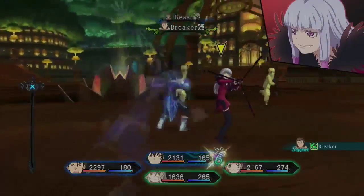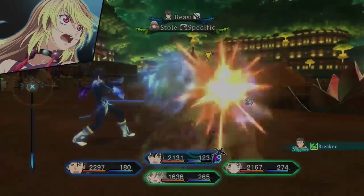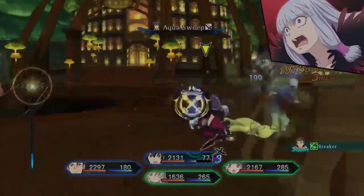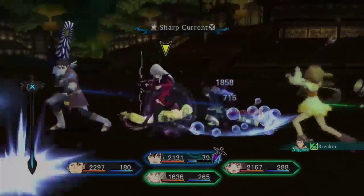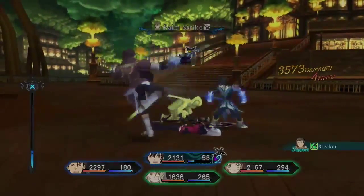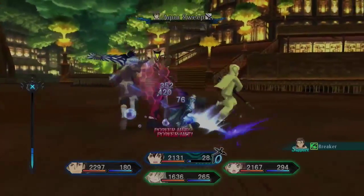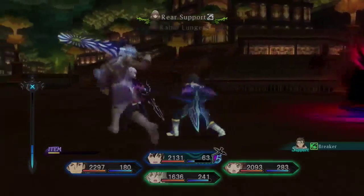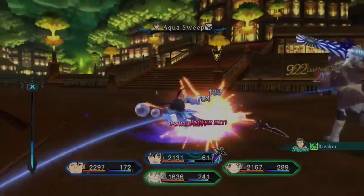She is a fire based character, so pick up all your water based weapons and Arts. We went with aqua sweep, and we also went with Alvin for sharp current and for beast as well. Beast is quite good — it's a nice little fireball that will knock her down, and aqua sweep will also put her on her back quite nicely.